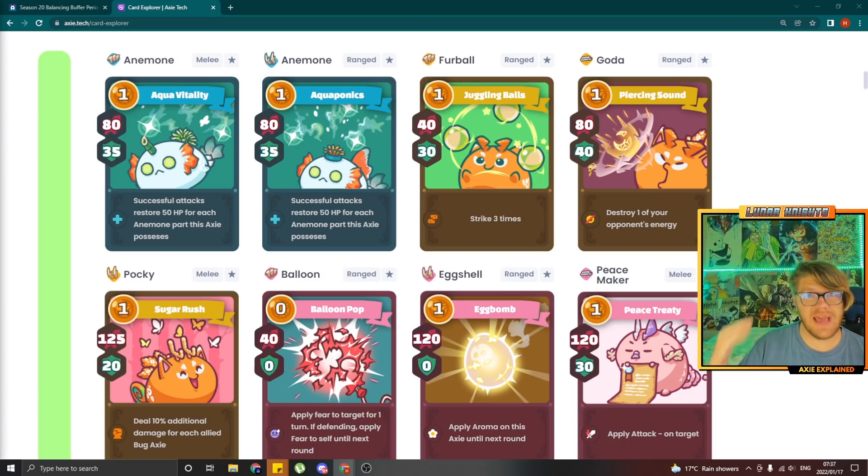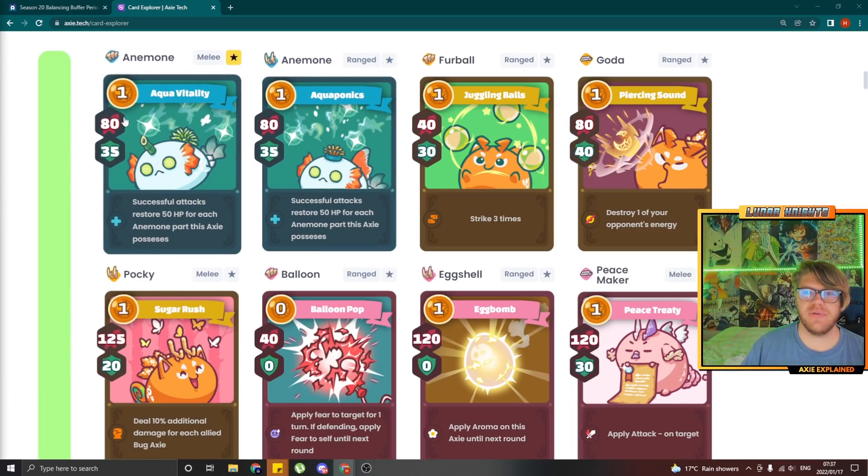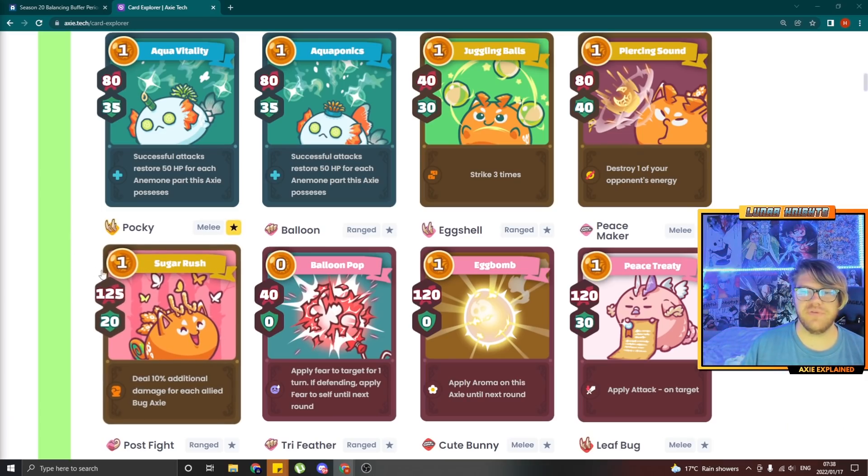Now let's jump into the A-tier list cards that did get a nerf or a buff. The double anemones both went down from 80-35 to 70-30 — good debuff, I agree you need less stats on those cards. Juggling Balls received no nerf or buff, which I'm actually quite surprised about, but they did change the way that skill influences damage — I'll show you at the end how that works, so Juggling Balls might be doing less damage now. Keep that in mind. Pokey, also known as Sugar Rush, got a nerf from 125 damage down to 120 — it was quite overpowering in double bug teams, so I'm glad for the change.